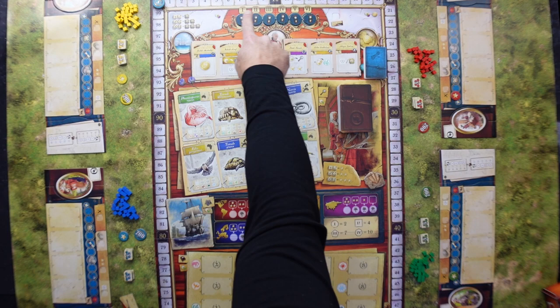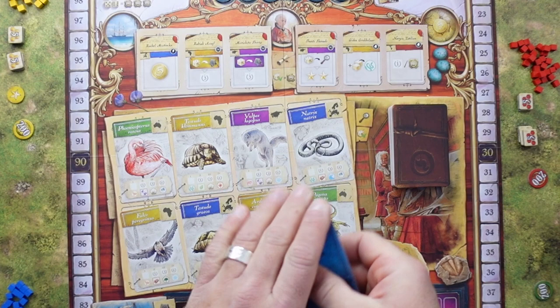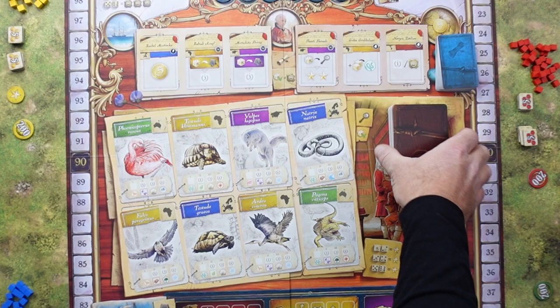Then we need to randomly place six round tokens face down on the round track. The expert cards are shuffled and placed next to the gaming area, then we take six of the cards and place them face up in the university area.